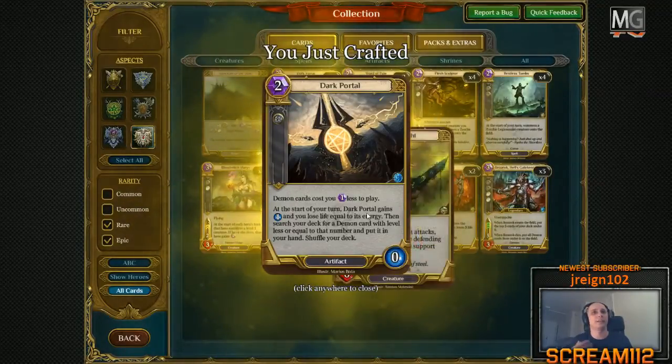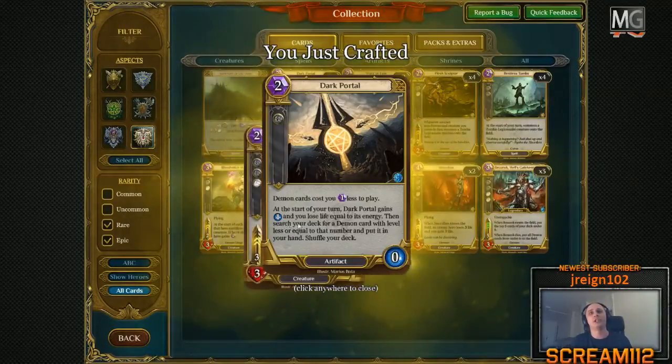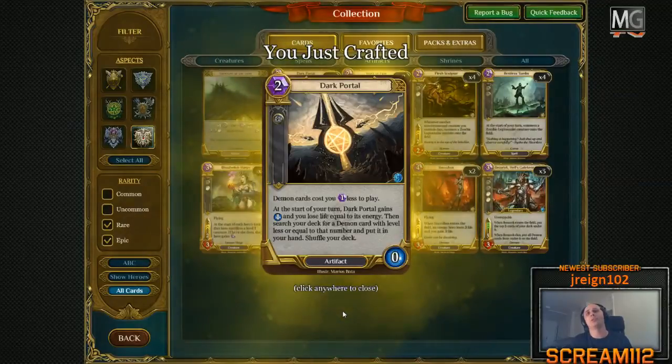Demon cards cost you one less to play — basically good for a demon deck. At the start of my turn, Dark Portal gains one energy and you lose life equal to its energy. Then search your deck for a demon card with level less than or equal to that number and put it in your hand. This is going to be an interesting deck that I'm thinking about building.